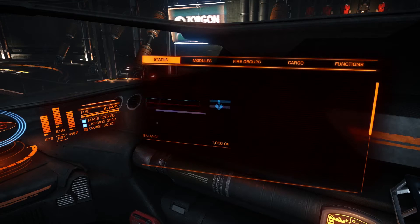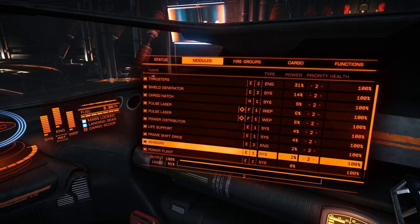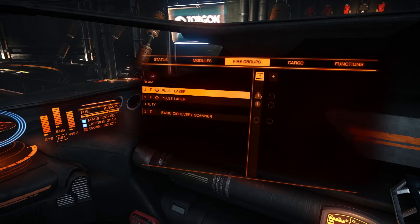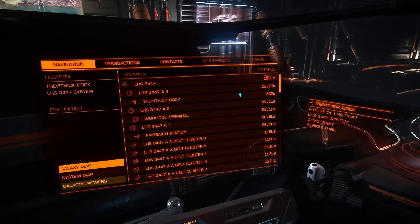Harmless, penniless, aimless. I've got a grand. Neutral. I should generate a couple of pulse lasers. Basic scanner. Okay, I've got a Sidewinder. 7.56. Light years writer.